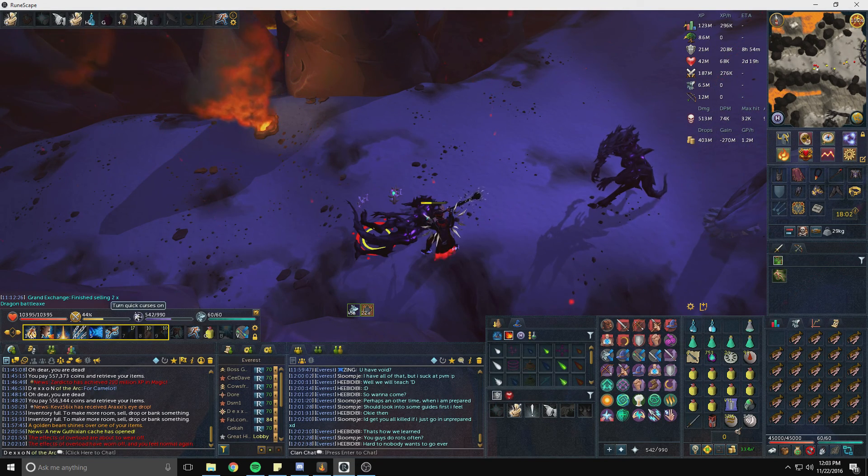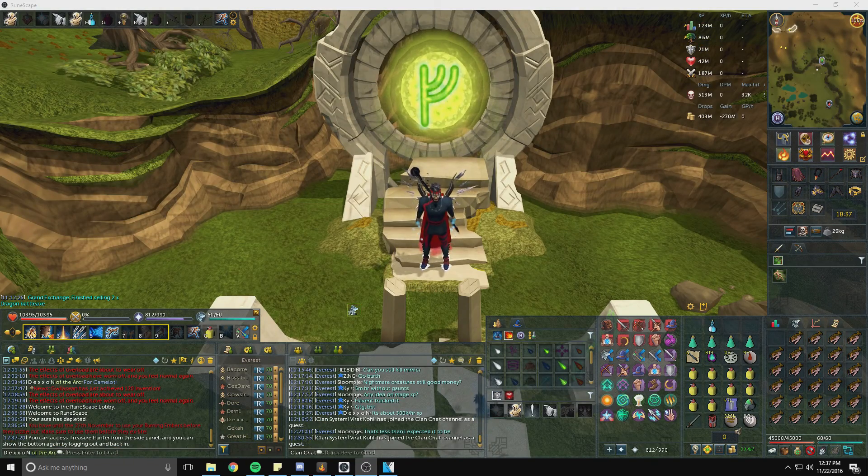Stunning them is key — if you can keep them stunned, you'll kill them without even having to worry. The main thing to be mindful of is keeping that prayer changed over when they're about to use the ranged attack. Even if you kill them and they start the animation for the ranged attack, you will still get hit. Change over to ranged pray, then back to soul split once hit. Start off killing just one at a time before moving into the center of the room.